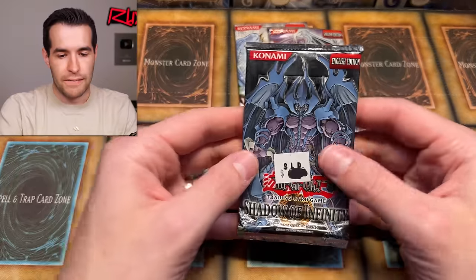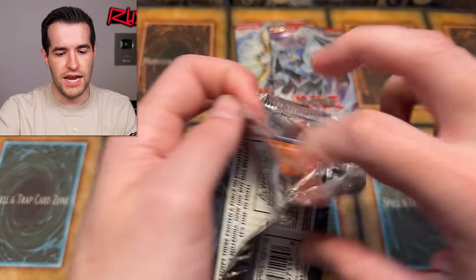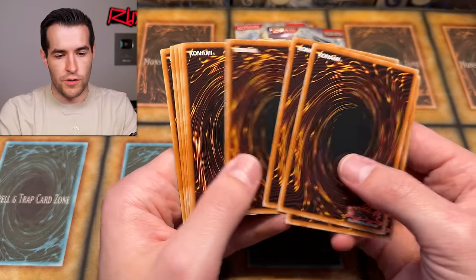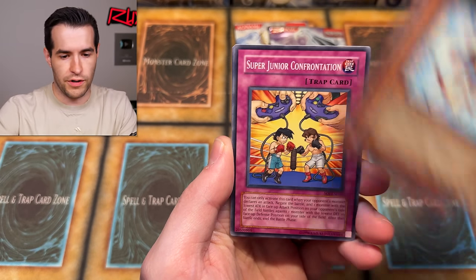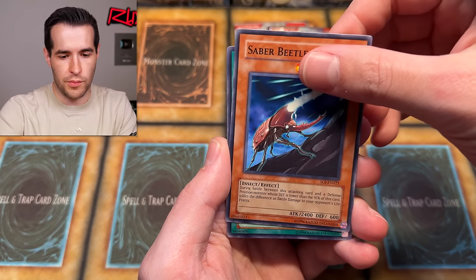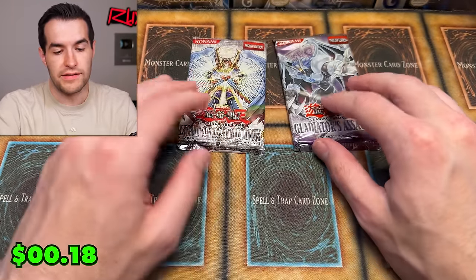We'll do Shadow of Infinity first because we still need to pull the Ultra Rare Sacred Beasts - any of them can be pulled and we will be happy. Ancient Gear Cannon, Hero Kid, Ruxa Special, Machine King Prototype - we got a Machine King earlier - Saber Beetle, Magnus Circle Level 2, and the Phantasmal Martyrs Rare. Leaving us with two packs left.